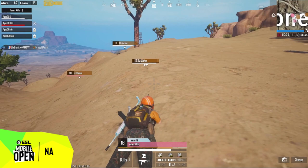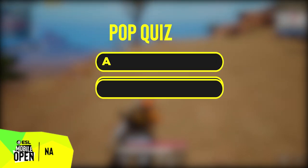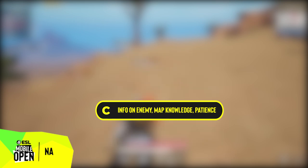Before we move on to the next fight, it's time for a pop quiz! What are the three main factors to establishing a good flank? And the correct answer is C.